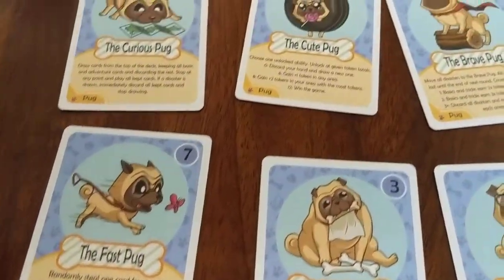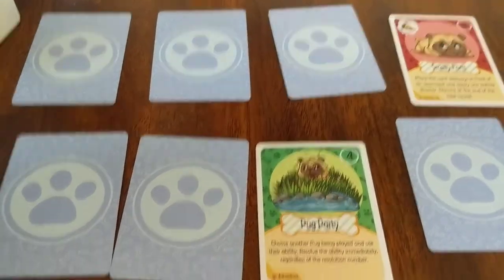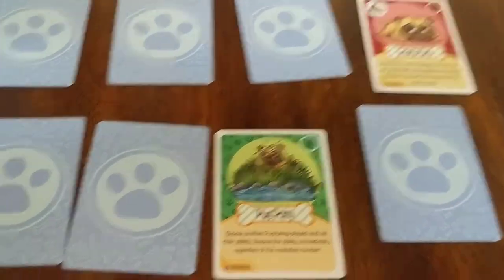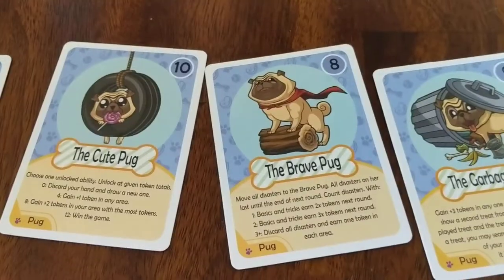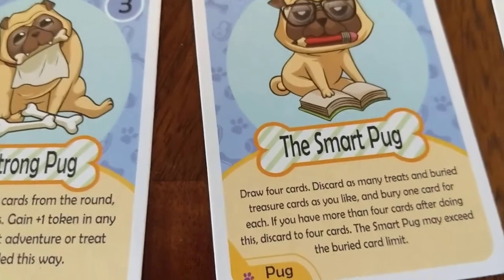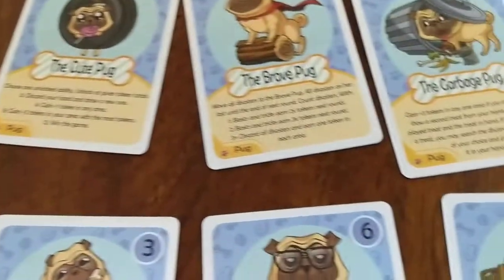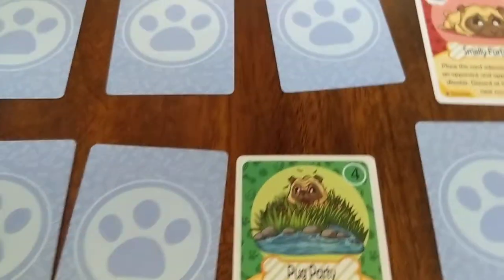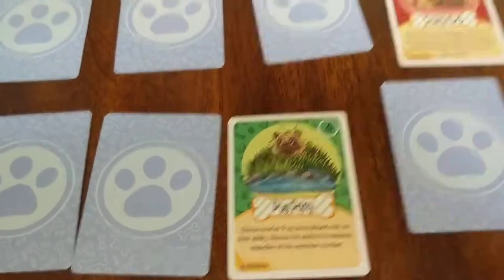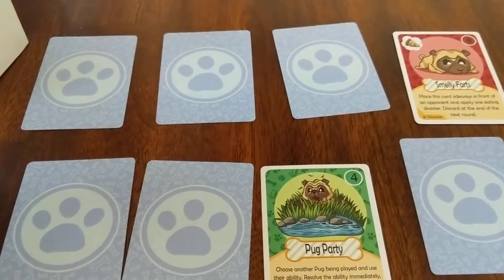The only thing that enhances the game beyond just turning over and playing a card is activating your pug power — maybe you get the other person's power, draw more cards, or discard some. So the pug power amps up the game a little from just playing your hand and drawing back up to four. This game doesn't pretend to be more than it is — it's a simple, fun filler game.